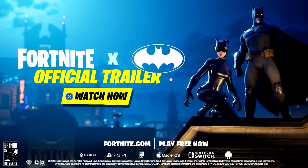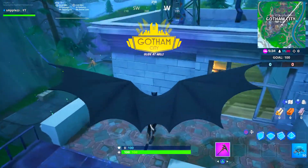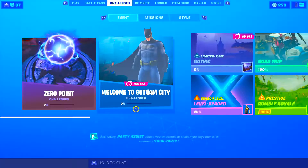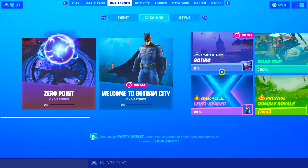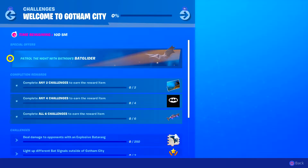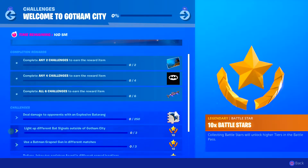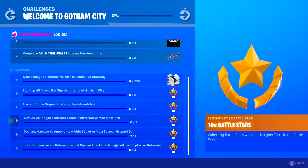So guys, I did a video earlier about all the new Batman stuff and the new Batman trailer because the new Batman event has gone live in Fortnite. And as you can see in the challenge section, there are two sets of challenges. There's the Gothic set of challenges and there's the Welcome to Gotham City challenges, which unlock a loading screen, a banner icon, a glider, a spray, and a load of battle stars.